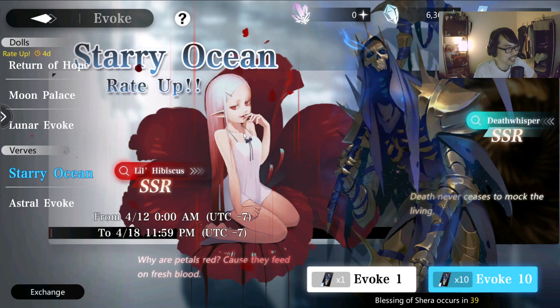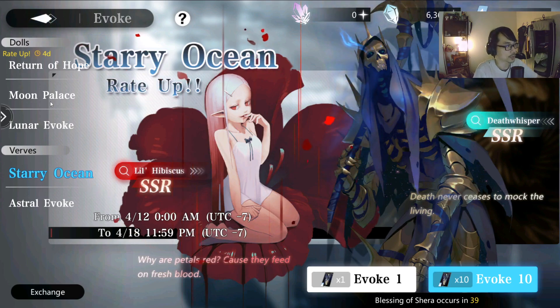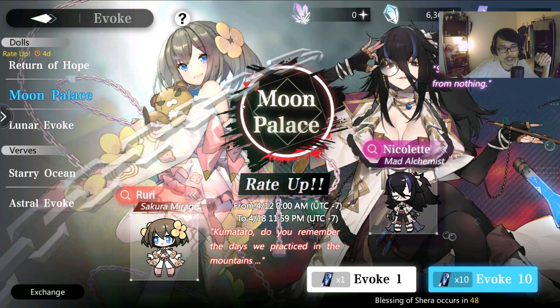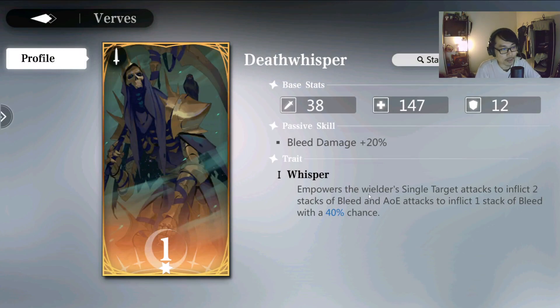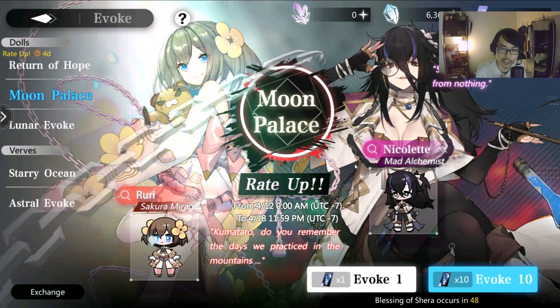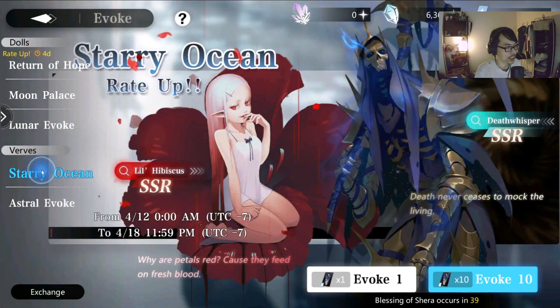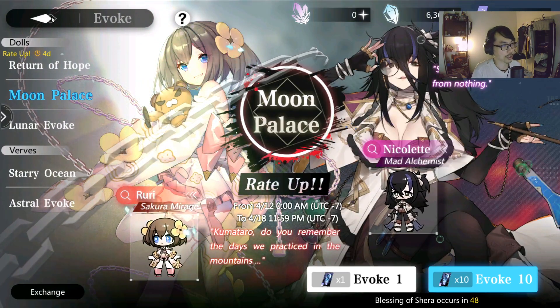Let's have a look at the new Verve. The new Verve has Lil Hibiscus and Death Whisperer. For Lil Hibiscus, she's focused on increasing wielder damage done per stack of bleed, so she's very good to pair with either of these two characters if you want to pull them. Bleed is pretty strong, but I feel most players don't struggle with damage — most players struggle with survivability. The Death Whisperer gives bleed damage +20%, empowers the wielder's single attack to inflict two stacks of bleed, and attacks have a 40% chance to inflict one stack of bleed. The Verve and this banner correlate well, so if you're pulling Ruri or Nicolette for bleed, the Starry Ocean banner has great supporting Verves.